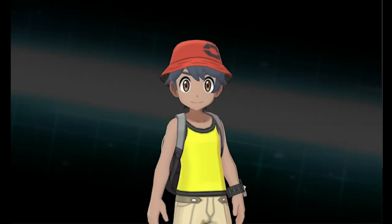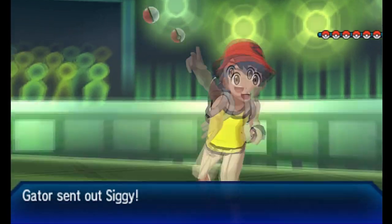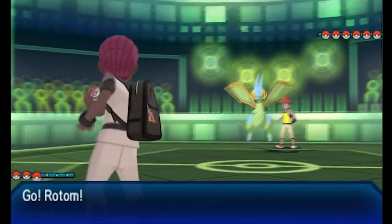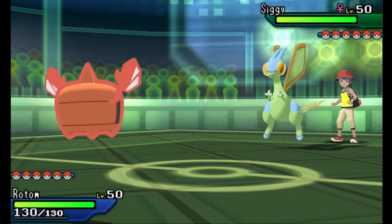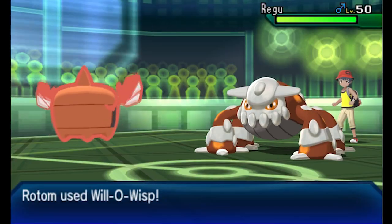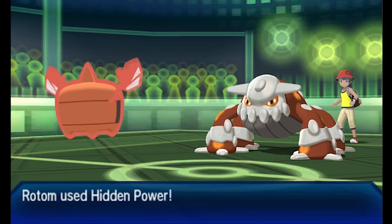Gator has a very threatening team, very balanced overall, and there's a lot of power in that balance as well. Buzzwole was the original fighting type that I wanted for my team, so I really needed to show out here. He does start out with his Flygon, which is one of his Z users.